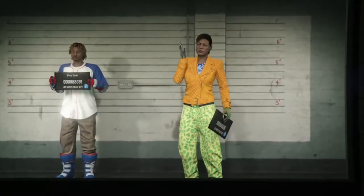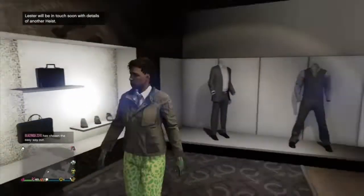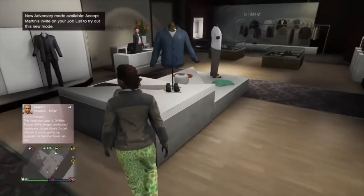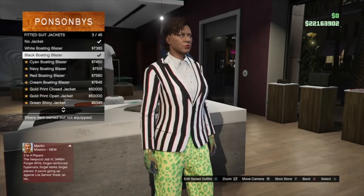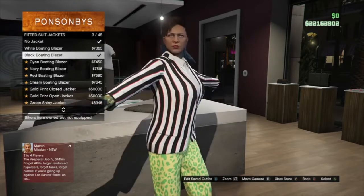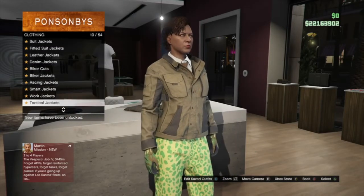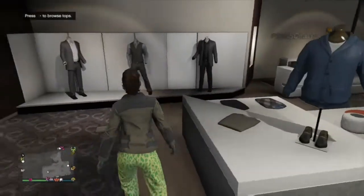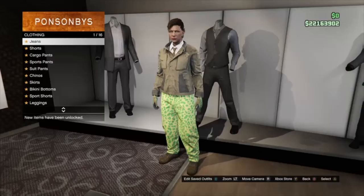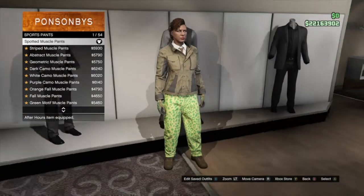I'm fast-forwarding through a lot of the loading screens in this video because it's a long video. We're on the female character now — I'm going to show you exactly what you need to put on and save. First thing: go to fitted suit jackets and put on a black boating blazer. After that, back out and go to tactical jackets — put on the khaki tactical jacket. After that, go to pants, go to sports pants, and put on the spotted muscle pants.